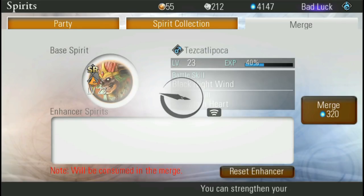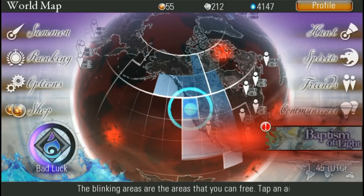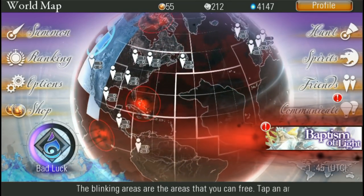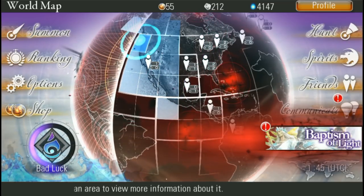Completing levels on this world map here — completing levels and beating their boss character — will give you access to more rewards. You can either do it that way or you can buy them.